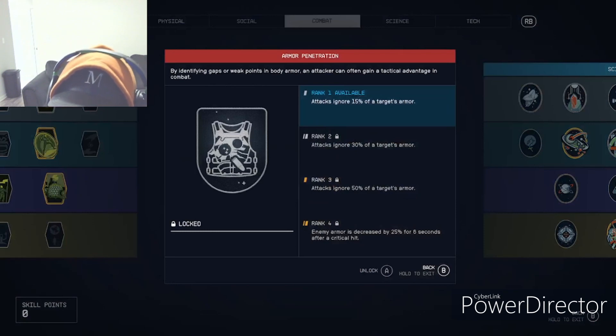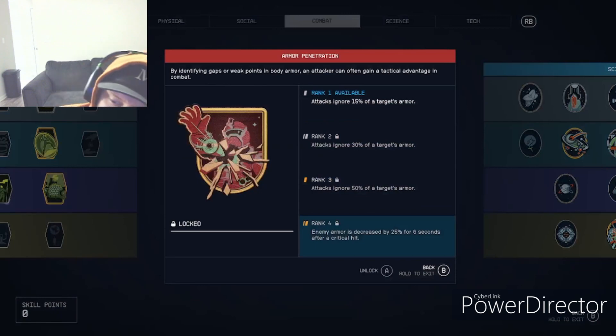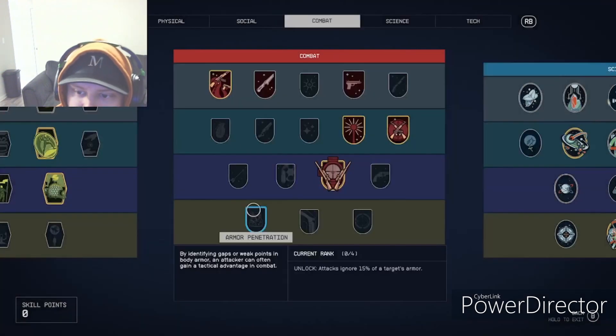Armor Penetration makes attacks ignore 15% of a target's armor, and enemy armor is decreased by 25% for 6 seconds after a critical hit. With the other combat perks I've mentioned though, if you get a critical hit they're going to be dead before those 6 seconds are relevant.